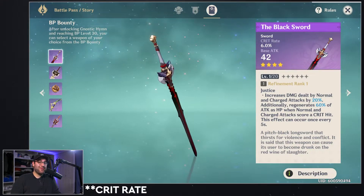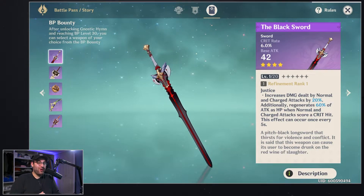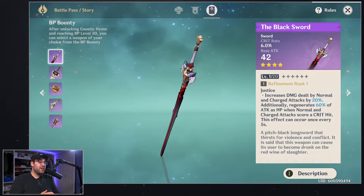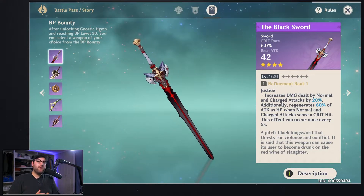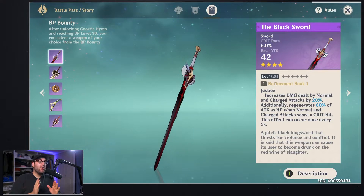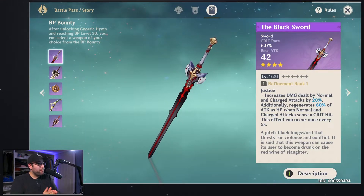All these weapons have crit rate as their secondary stat, which is insane. Now for beginners or mid-tier players, crit rate is not something you need to focus on — you want to be focusing on your attack stat — but it never hurts to have extra crit, especially when some weapons rely on your crits.